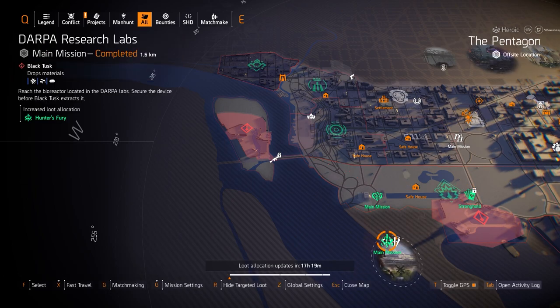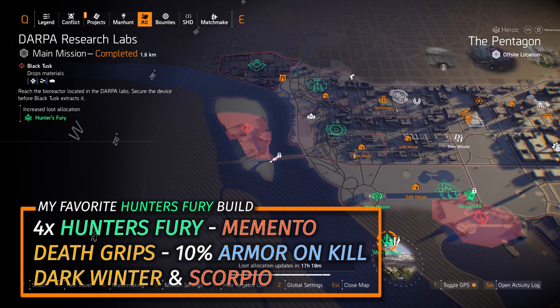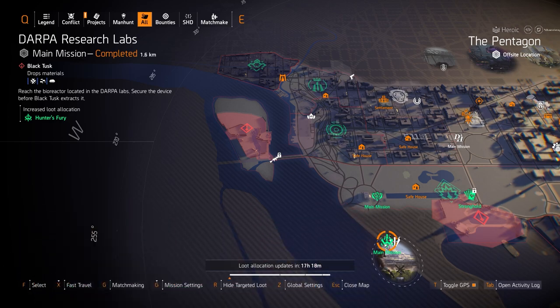Hunter's Fury at DARPA Research Labs. This one's kind of difficult to farm for because you always want a good crit hit chance or crit hit damage roll on the second attribute, and 170k armor on the main core. Hunter's Fury runs best with 3 armor cores and 4 red. My favorite Hunter's Fury build is 4 pieces Hunter's Fury, Death Grip Gloves, and the Memento Backpack. Or you can switch up and throw a Sokolov chest piece on with Intimidate or Obliterate — both of those builds are incredibly good.